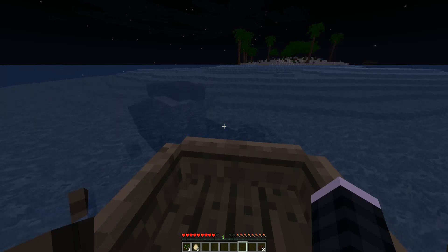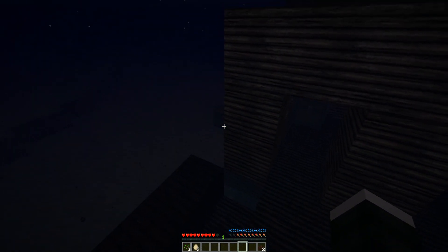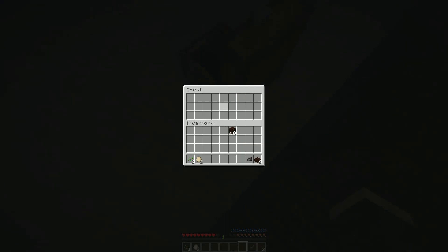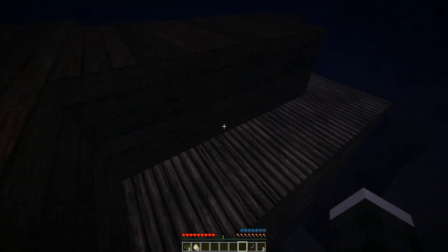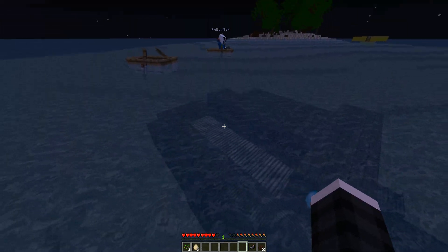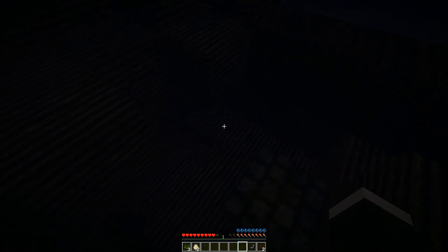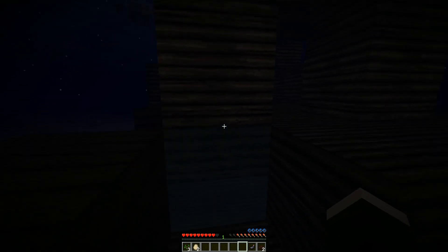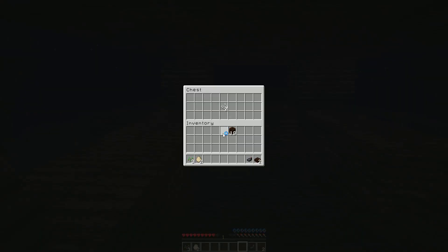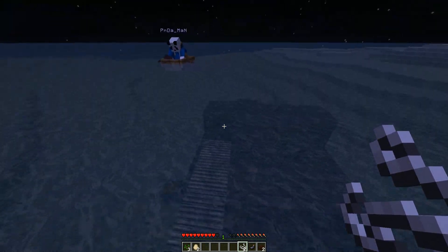There is a chest down there - I'm going for it. It's got an ink sack in there, that's it - just an ink sack. I haven't been inside the boat though. There's a furnace inside, and there's a chest inside with two string.